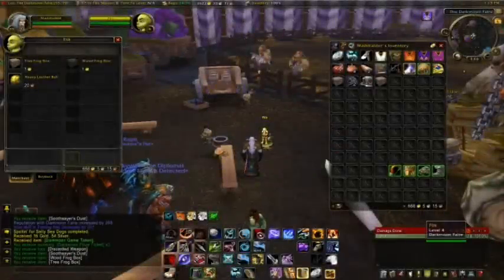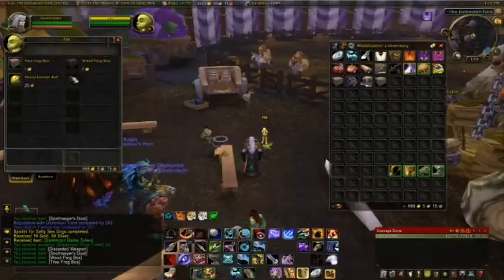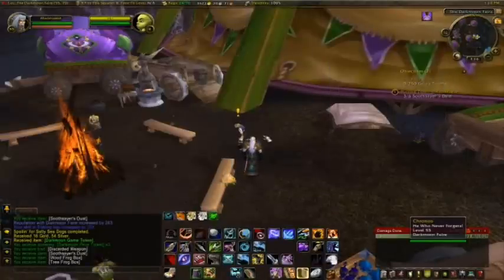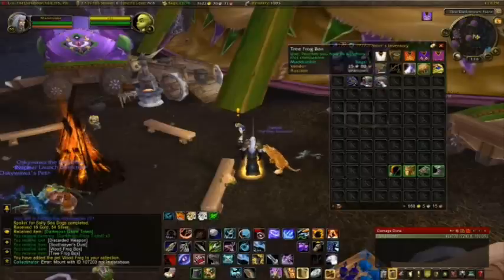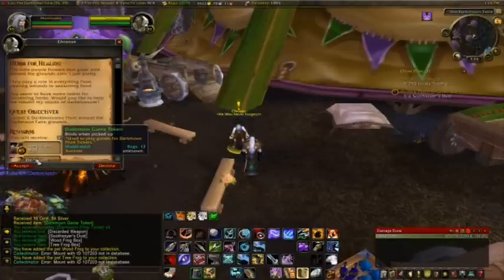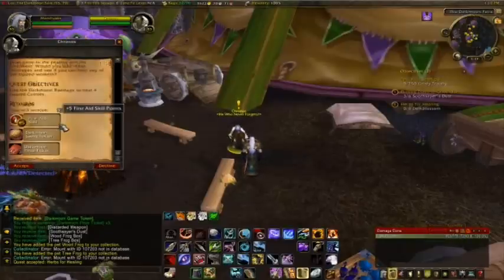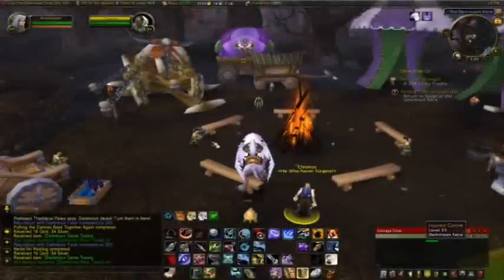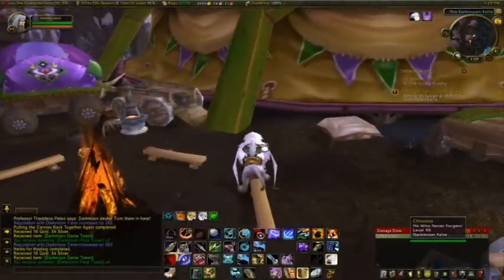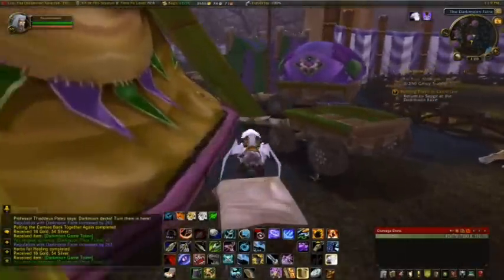This little guy running around used to be in the old version. You're going to get a wood frog box or a tree frog box — though I was only able to grab one of those, as it seemed to have limited supply. So you've got two companions you can grab right off the bat. There's also an herbalism quest — basically the same sort of thing where you're gathering herbs off the ground. And this one here, putting the carnies back together: a fairly simple one where you use a quest item on some injured carnies. The guy that gives you the quest and the injured carnies are right in the same area, so you actually don't need to go across the way.